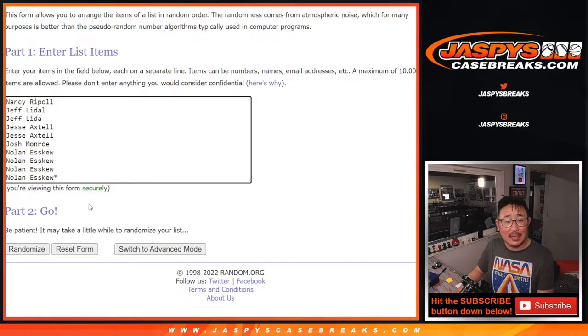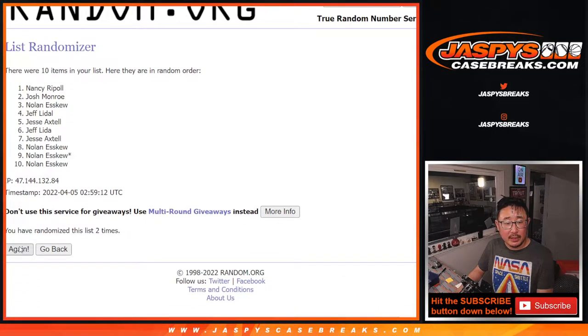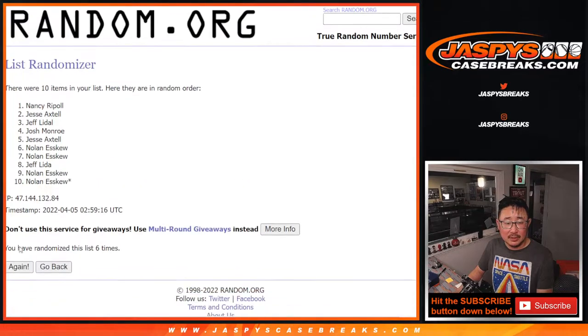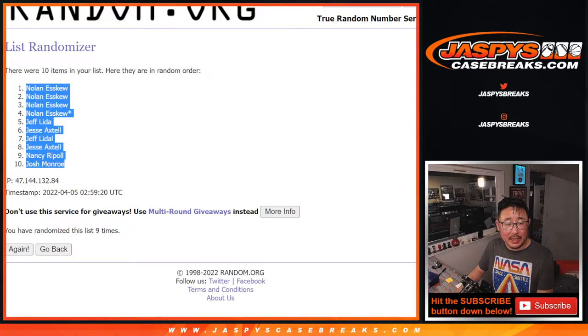Six and a three, nine times each — counting through one to nine. After nine, we've got some Nolans down to Josh.